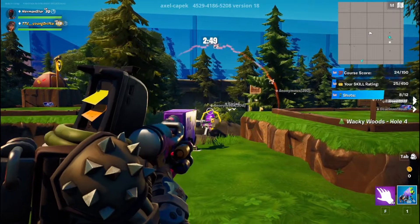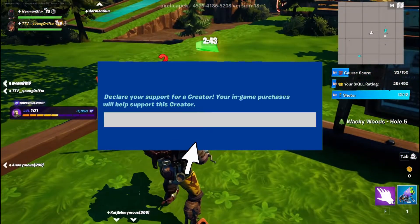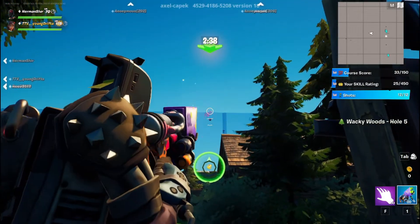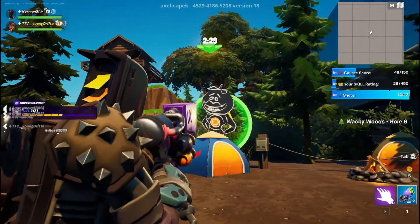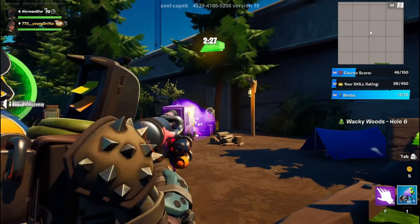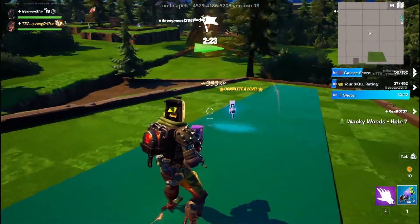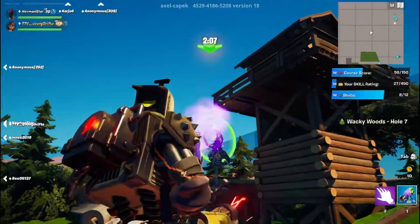I'll just do it this way — this way seems a lot easier. There we go. Use jump to peek over obstacles. Hello! I can interact with other objects like a switch — that is pretty cool. Wait, what? Oh, up there — oh no, he's cheating!